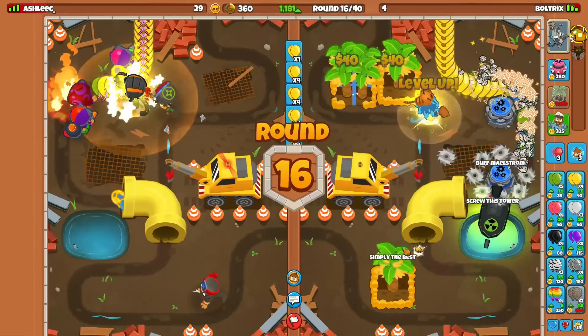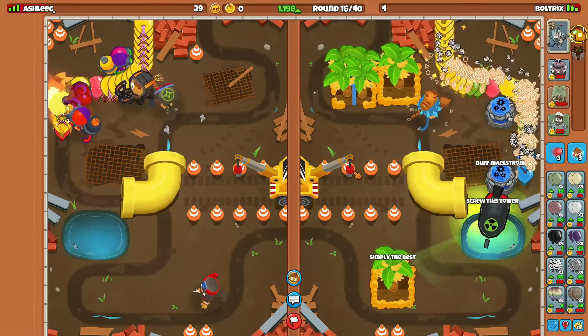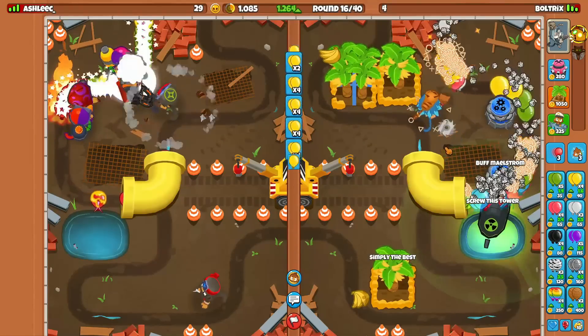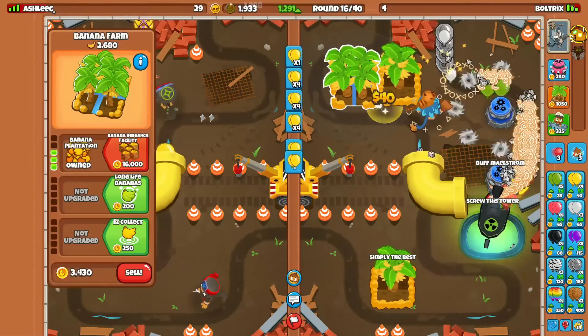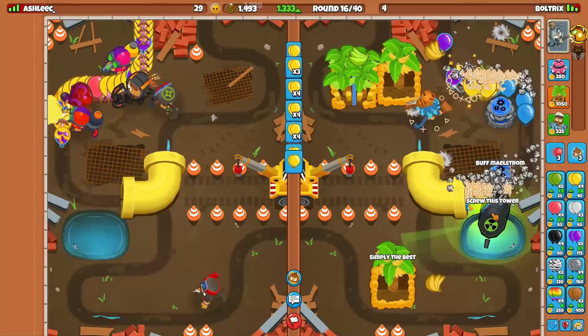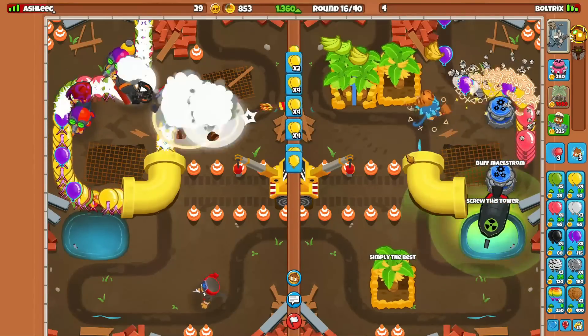This is in fact the first dynamic map that switches paths, which is just a really cool concept. It feels like I'm playing BTD6 right now. He's going to send us a few leads and some purples — we should be fine against that. Notice how he started rushing us when the pipe switched up here, because our Reactor is much worse when the pipe is this way. But Reactor still did pretty well against all that, because the Reactor is able to hit balloons while they're in the pipe.